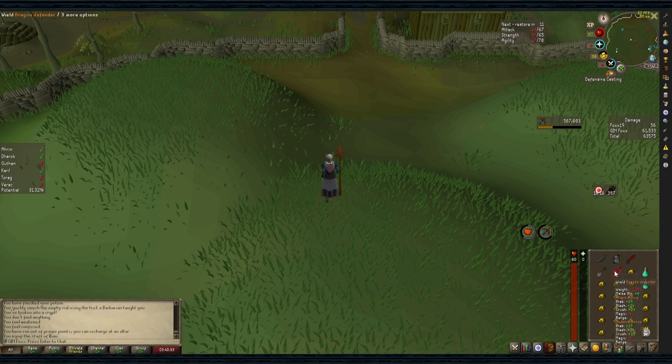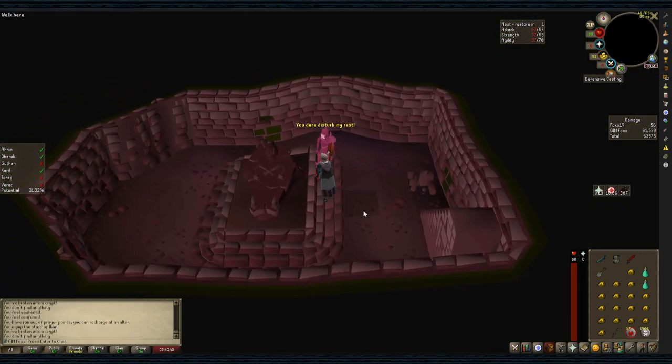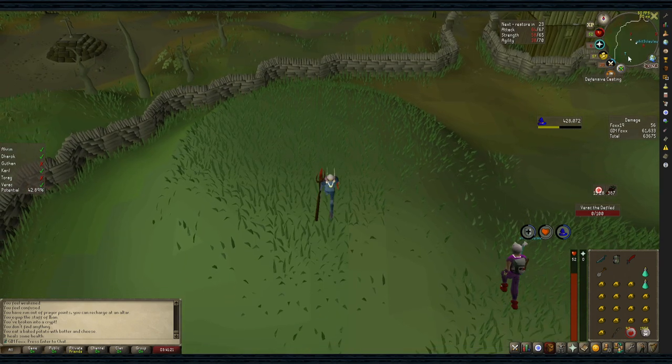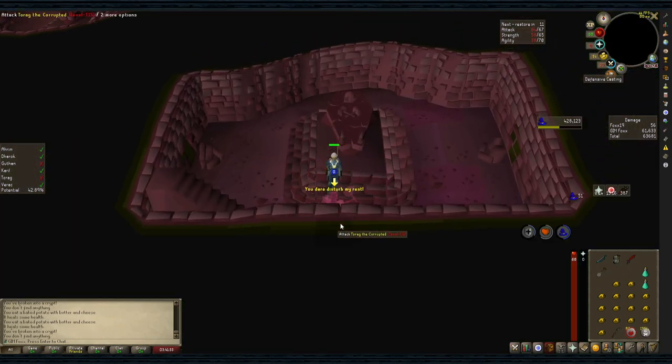Now switch back to your Iban Staff, Ardy Cloak, and Dragon Defender. Then run over to Verac, dig, click the coffin, pray from melee if you have prayer left — it's going to tick away anyway. Don't use any more prayer pots though; let it drain completely. Eat if necessary. Once defeated, leave. Then run down to Torag, dig, click his coffin, defeat him eating when needed, and then run back up the stairs.